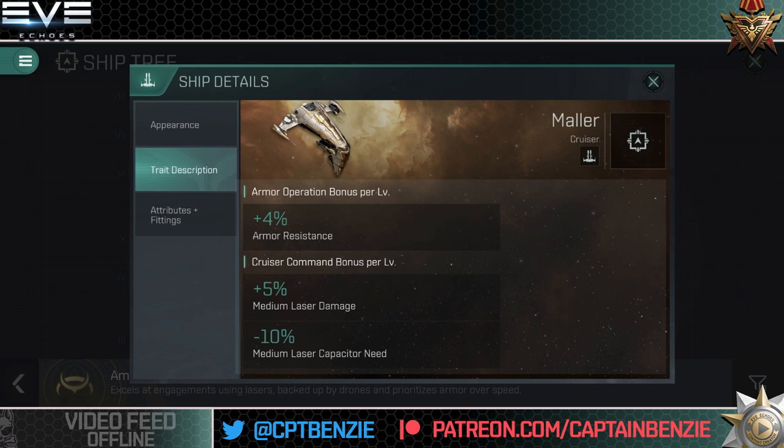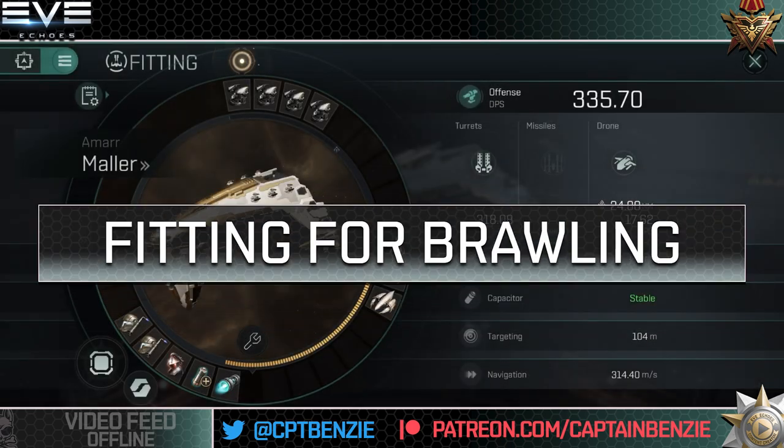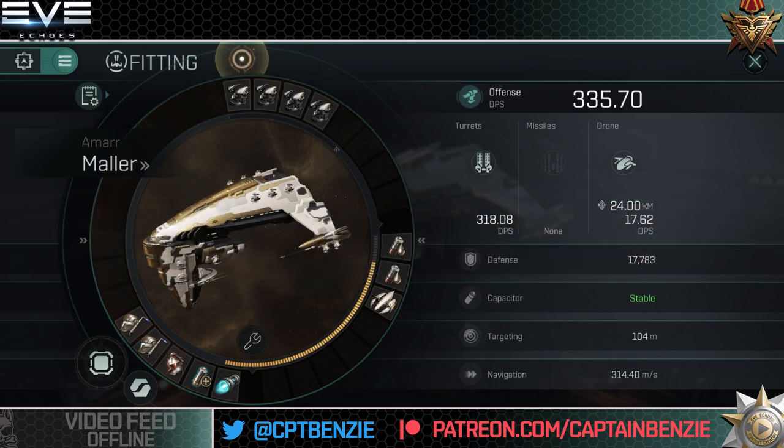That really helps this ship out, and those two skills should be what you're aiming to get to basic 5 as quickly as possible. This is what makes the Mala such a good ship — all of its bonuses come from basic level skills. What I'm going to be showcasing in this video uses only basic level skills; everything is trained to basic 5, nothing above basic 5. No advanced skills at all on this character.